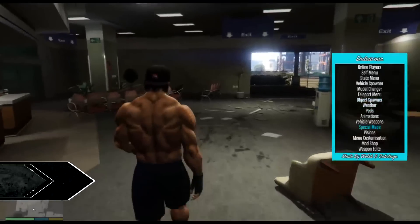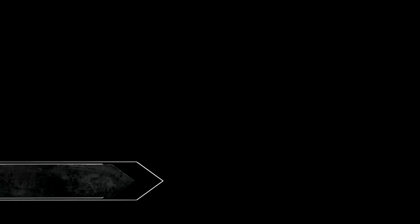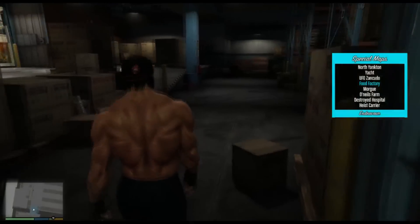In the number 3 spot, we currently have the Endeavor Mod Menu. This mod was created by Welsh and Sabotage, and currently has 6,638 downloads. It allows you to spawn all sorts of things and move around the map — it's basically a trainer. It's freaking awesome.